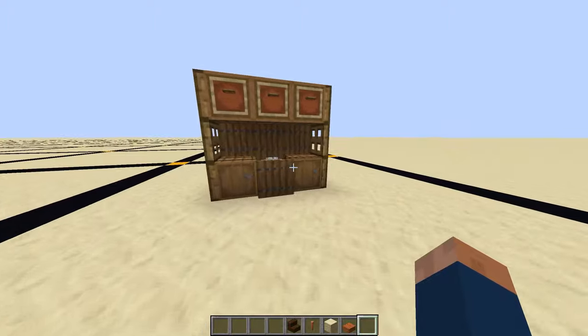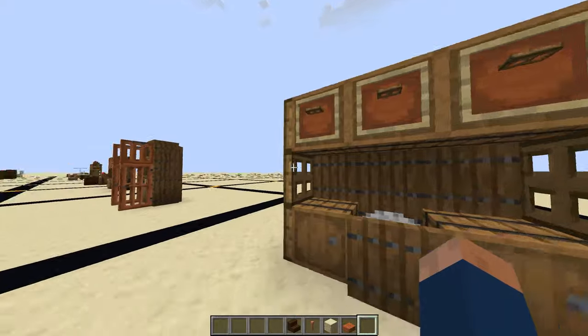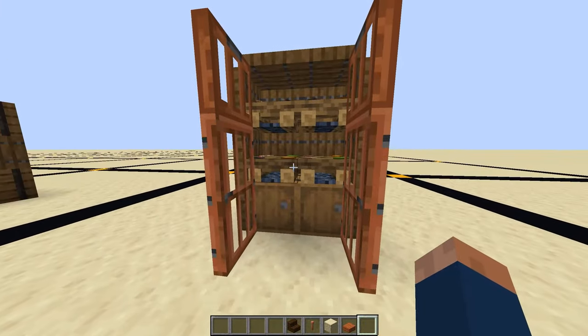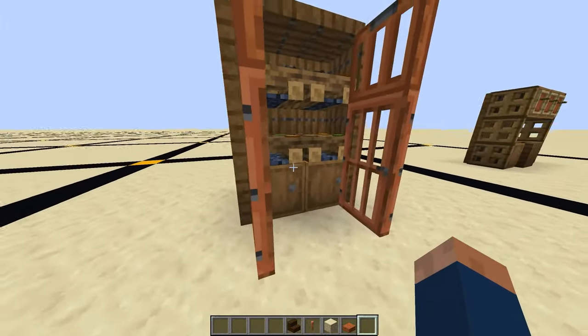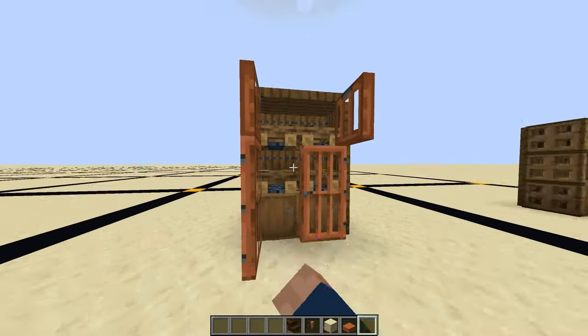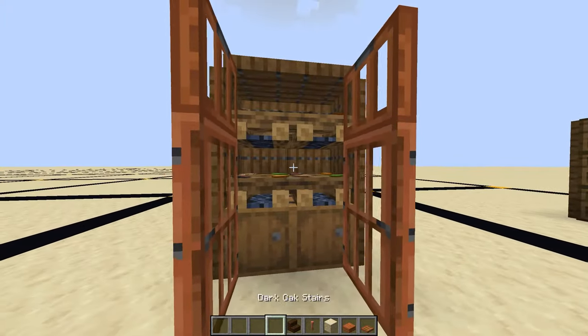Next up we have a small workstation — this could be used for cutting wood, and it has some shelving at the top. Next up is a small pantry that uses extinguished campfires to hold food, and the trapdoor doors. These don't actually close because I placed the trapdoors going outward, just to make it look like it's open.